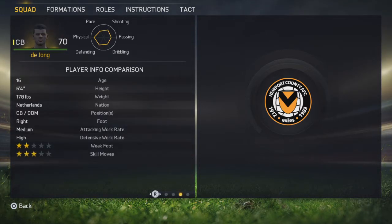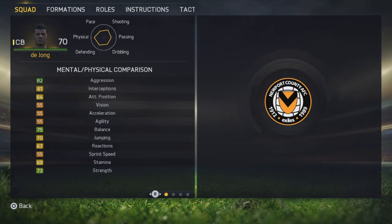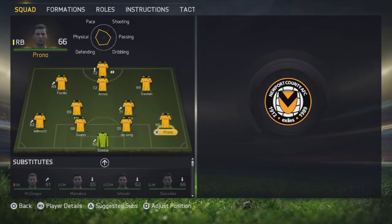Next we have Dijon — a 76-rated defender, 6 foot 4 at just 16 years of age, so he is a beast. High defensive work rate, 3-star skill moves, and solid defensive stats that will build slowly. Mostly yellow — pretty good stand tackle, good aggression and a bit of strength. He is going to be a good centre back.